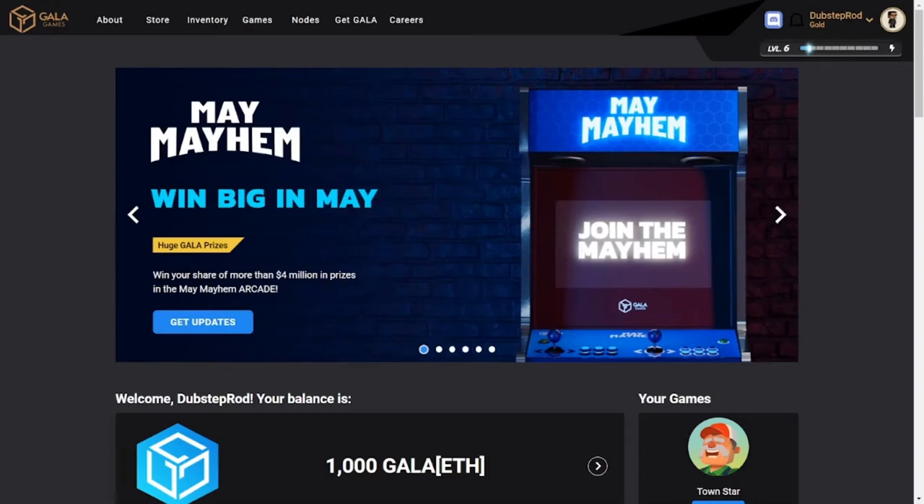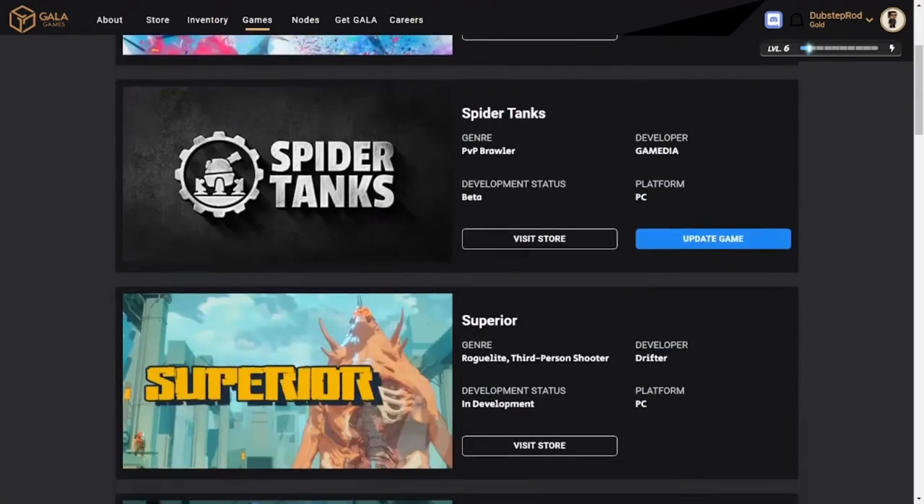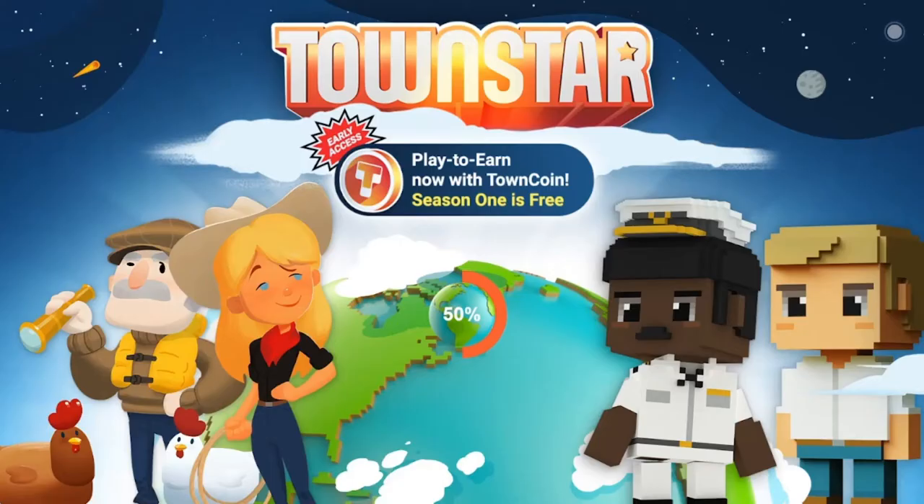After getting that done, you can click on games and scroll down until you see Townstar and click play to launch the game. This is a browser game, so the game will only run while you have the window up. If you want to do something else while the game is running, you can open up a new window, but make sure it's not covering the entire screen.